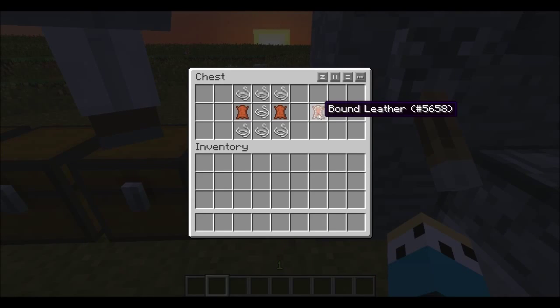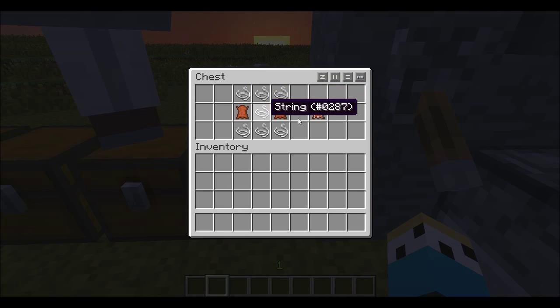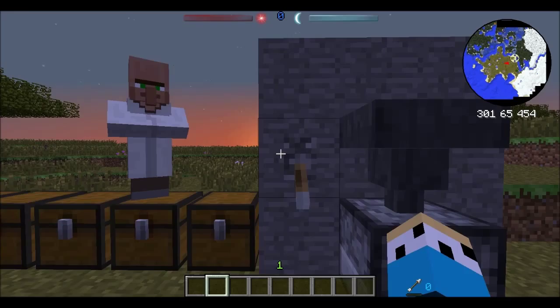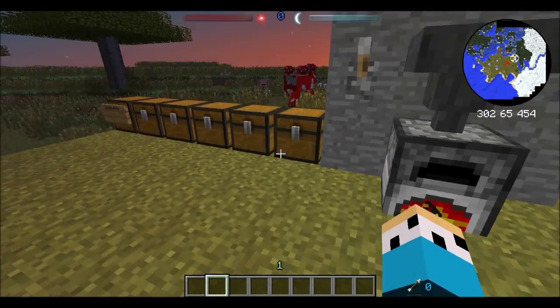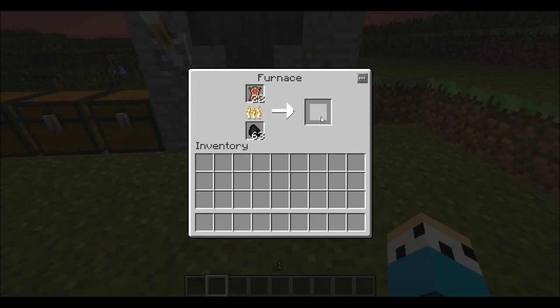To make tan leather, you first craft bound leather: seven string and two leather gives you one bound leather. Then put the bound leather in a furnace, cook it up, and you get one tan leather. That's a decent amount of string, so you're probably going to want some kind of spider farm and a cow farm for that.